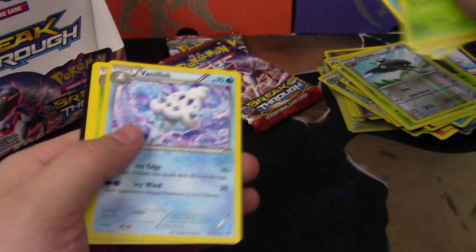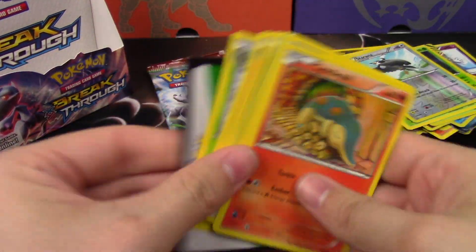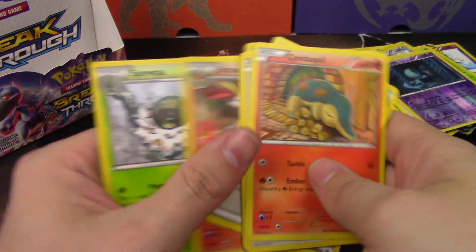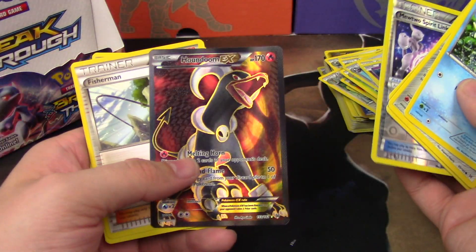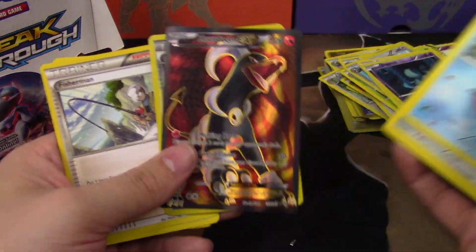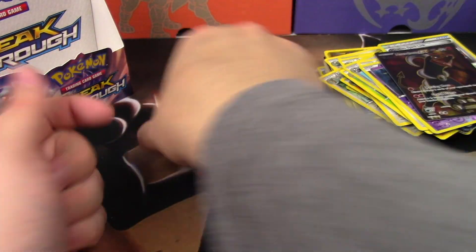Staravia and a Parasect. Got three more packs left. Elgyem and a Staraptor. Houndoom EX full art and a Mewtwo Spirit Link — very nice to see a full art come through, besides the Secret Rare, which was awesome.